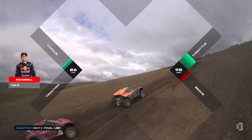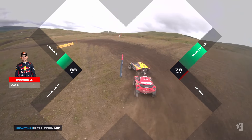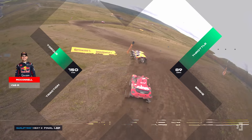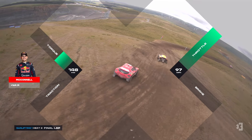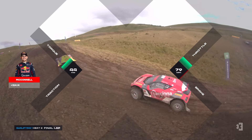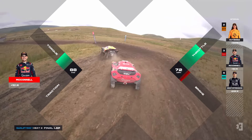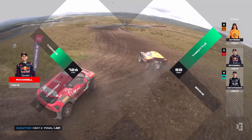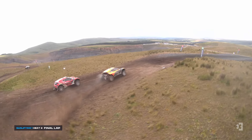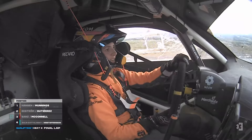McConnell is right there — surely this will be easy prey for him. He looks to the inside of his old team-mate. She's keeping the door shut. She's getting amazing traction considering she doesn't have a tyre properly on that car. But she's carrying on — these cars are built to last. Gutierrez just staying in front at the moment, but McConnell going tight on that. Can she keep him out? Can she close the door? She's doing it at the moment.